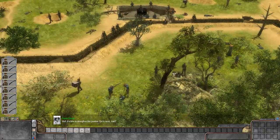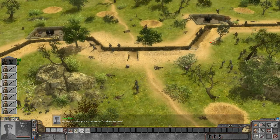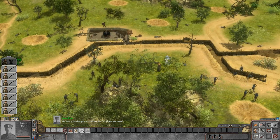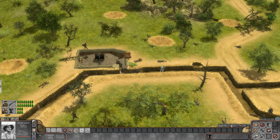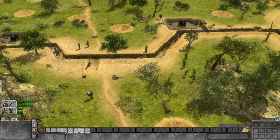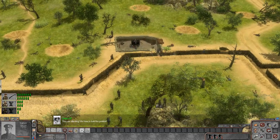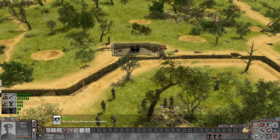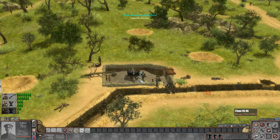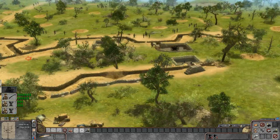Alright guys, looks like we've got our basic trench work set up. Time to strengthen this position. We have to take the guns and mortars the Turks have abandoned. We've already got orders — I'm going to set some guys up on these guns, get this area set up, and hopefully find enough munitions to actually put up a good fight. Let's get those guys on the gun and defend the trenches from the Turks.